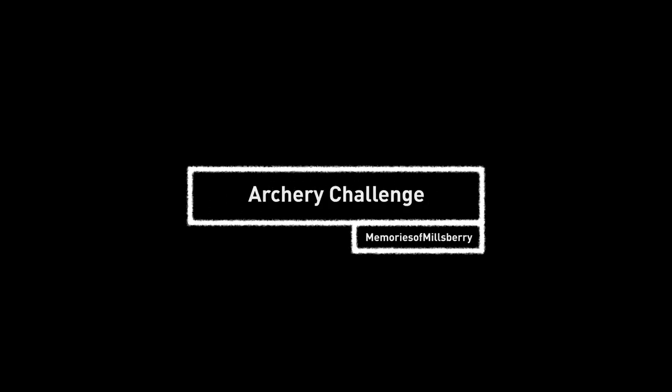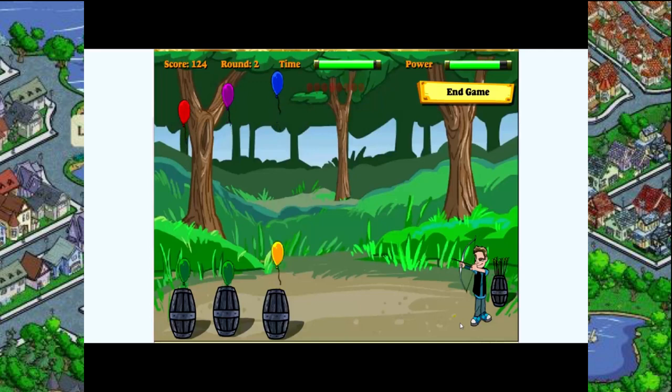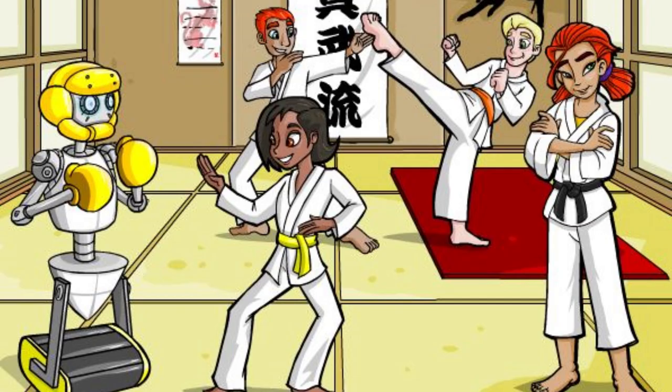Starting off with Archery Challenge! The game had you shooting a bow to pop some balloons. The more balloons you pop, the more points you get. Next, Black Belt Karate! In this game, you blocked and attacked a training dummy. You were also able to gain karate belts based on how well you did.